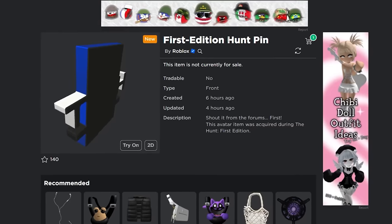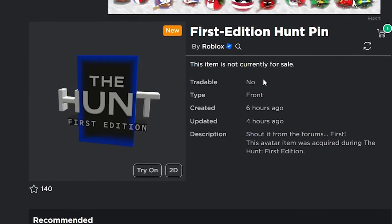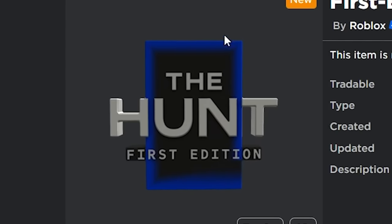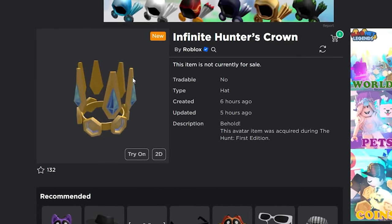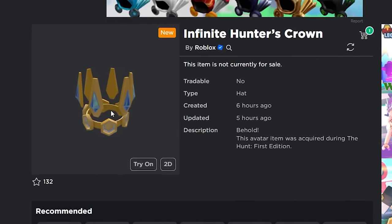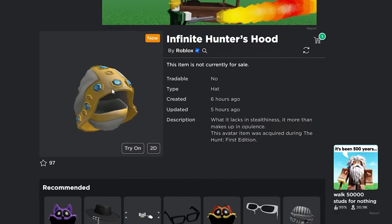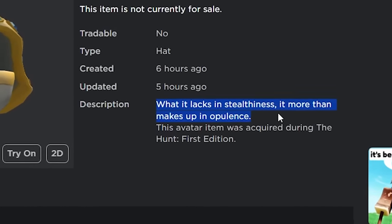There's also the First Edition Hunt Pin, another item coming out for the event — it's unclear whether you buy it or earn it, but it's a simple item. Then there's the Infinite Hunter's Crown, a unique and nice-looking item, and the Infinite Hunter's Hood. The item descriptions don't give too much detail beyond a short description and confirmation that they're part of The Hunt.